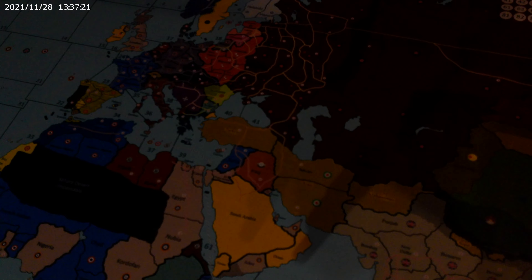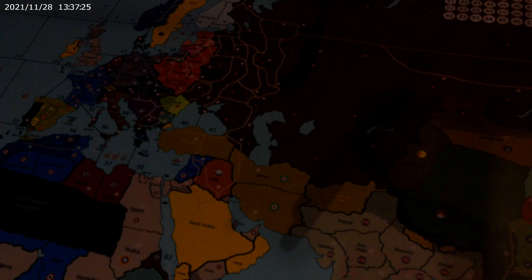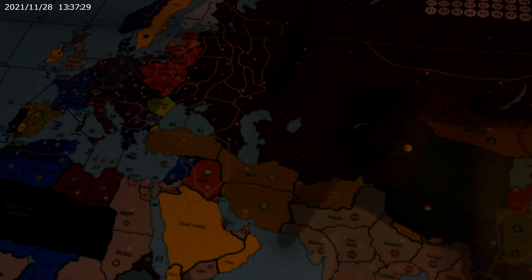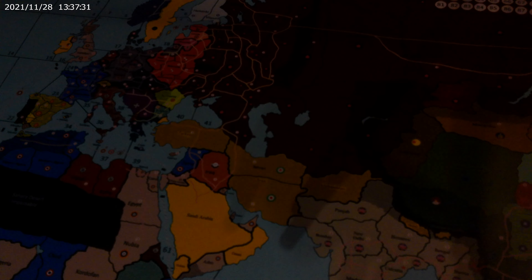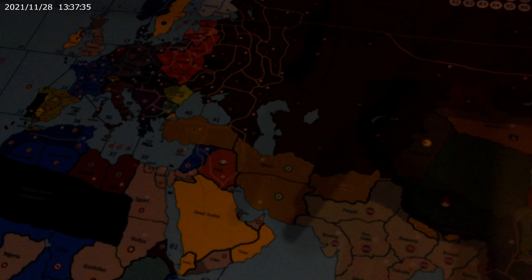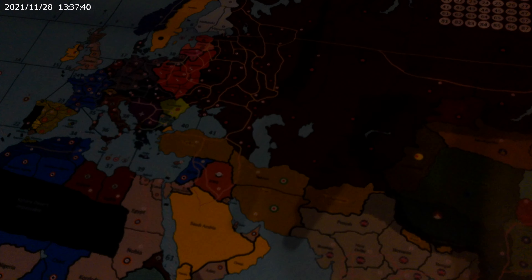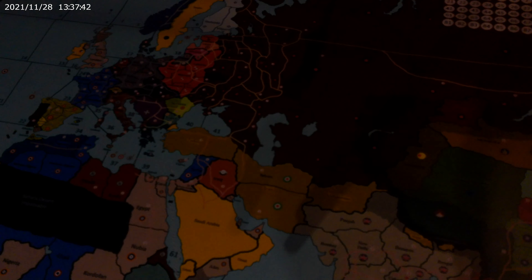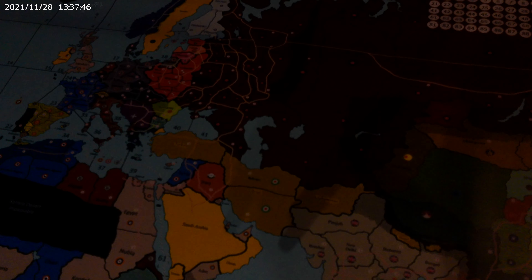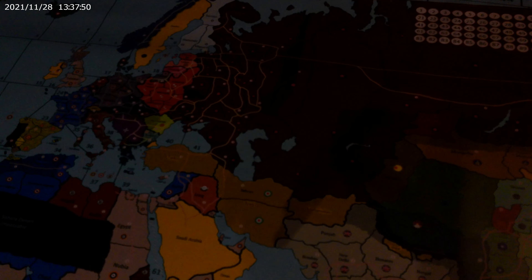There is so much that happens in World War 2 that it deserves to be focused on entirely, as it is probably one of the most pivotal moments in human history. So there's the new terrain feature — mountains. And every single nation has its own unique tech tree for research. There is no universal tech tree; every nation has its own.